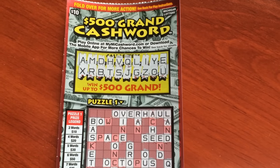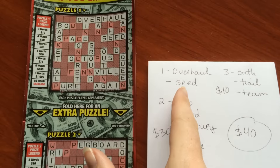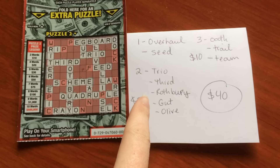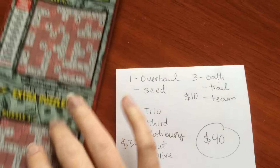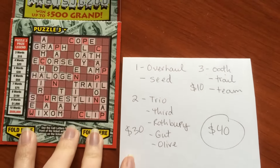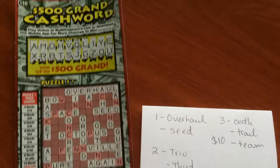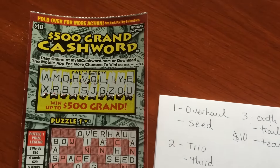This ended up being a really good ticket. I got O and U for the last two letters. On the first game I got 'overhaul' and 'seed' — only two words, so nothing there. On game two I got five words for $30: trio, third, Rothbury, gut, and olive. And then the third game has oath, trail, and team for $10. You can add the games together, so it's a $40 winner on this ticket. Very nice — I spent $10 on this Michigan Lottery ticket. I hope you enjoyed this video and have a great day.